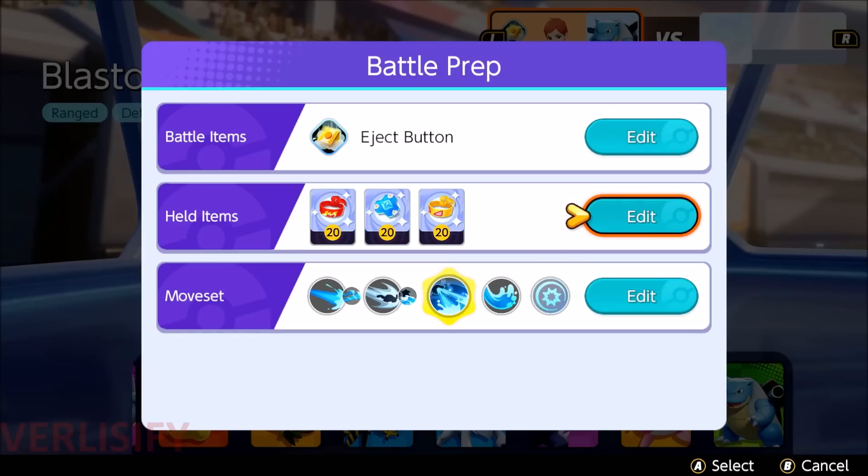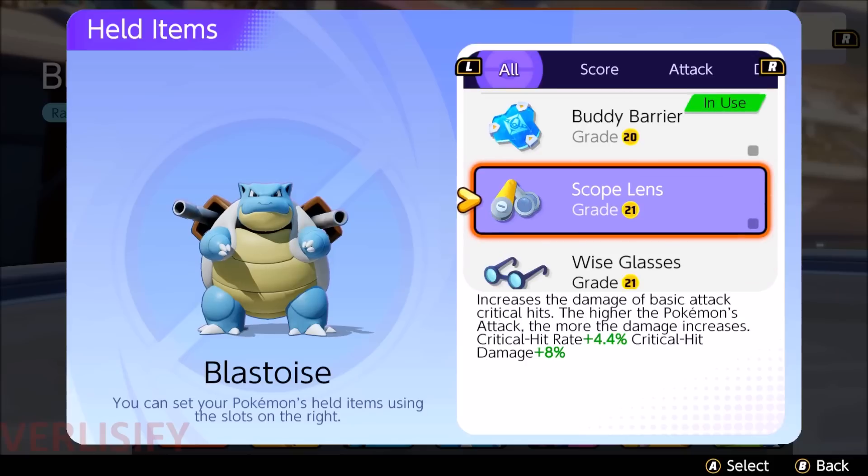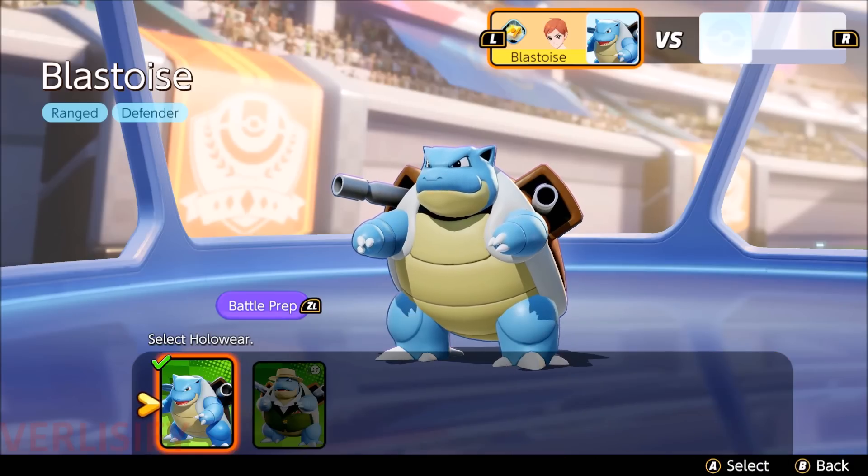So now let's get into the practice tool where I can show off the movesets. I'm going to start with Surf and Hydro Pump because that's my personal favorite moveset, and I think it is the best moveset on Blastoise.